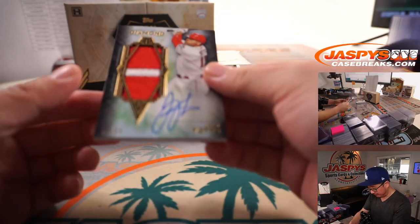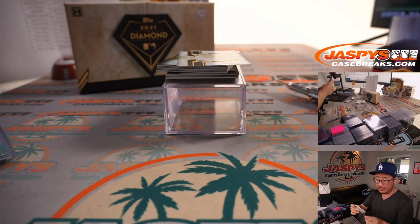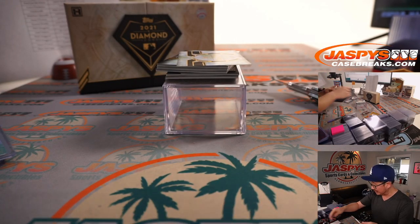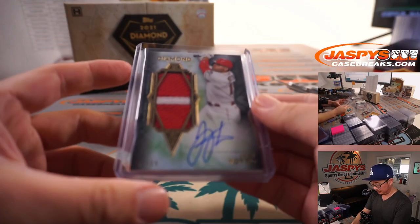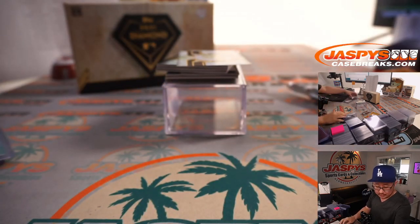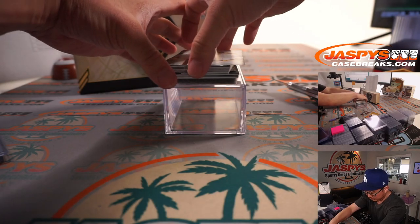Next up is Joey Votto, numbered to 25, two-color patch and on-card autograph. That's Dennis with the Reds. I need to keep track here — so we got Reds for Dennis, the Pedro Martinez also for Dennis, the Roger Clemens Blue Jays edition, the Pirates cut auto that went to Matthew, and of course the Pete Alonzo for Coppola. I've got to keep track of all the people who hit.